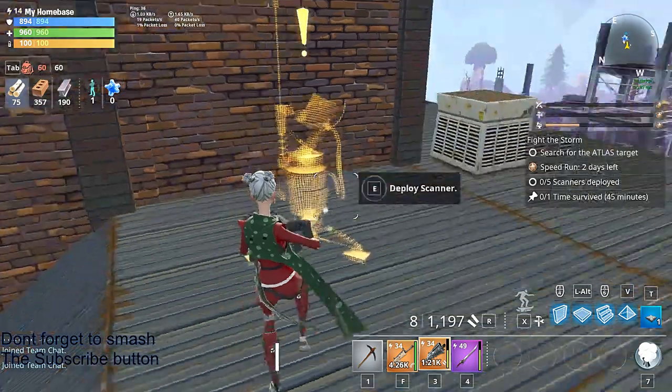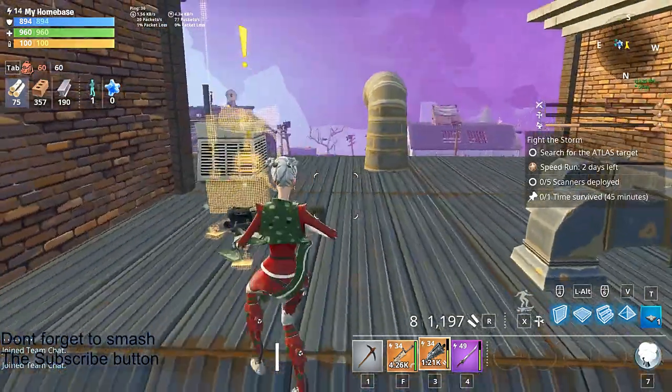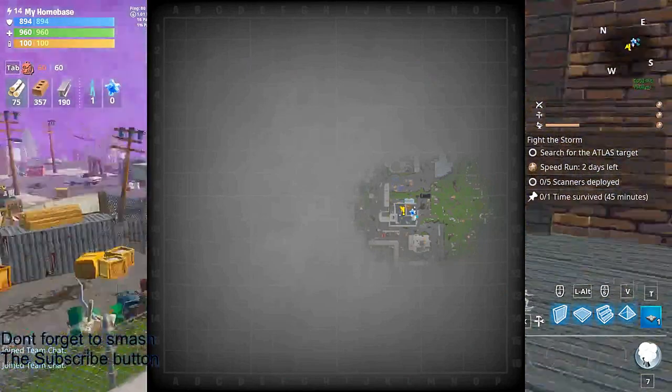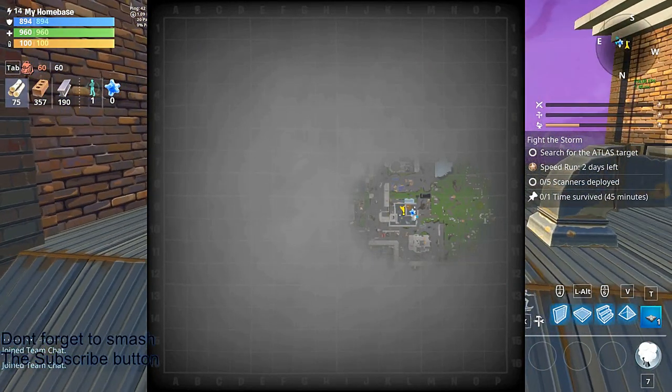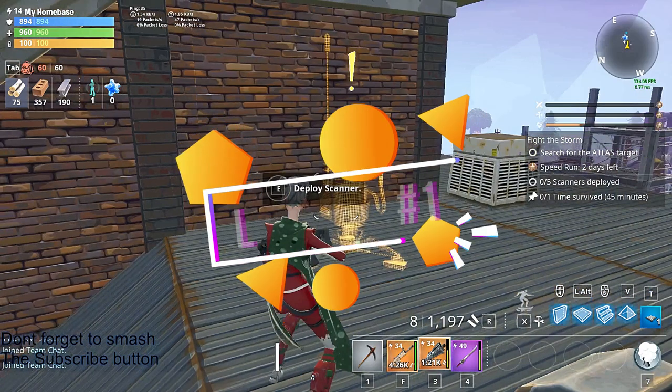I'm gonna help you guys find these challenges. Here's how it's gonna look: you can see the yellow exclamation mark on my map — that is where it's gonna be. Wherever you see the exclamation mark on your map, make sure you're in a 15-plus zone, otherwise you're not gonna get it.